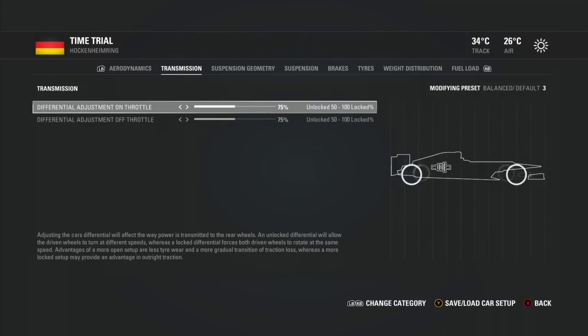Moving on to transmission — this is differential on throttle and off throttle. It basically affects the way the car behaves when you put the throttle down. If you've unlocked differential adjustment, it makes the car a little bit easier in terms of managing traction, with smoother, more gradual power when you press the right trigger or pedal, and it makes traction a little bit better. You can put the throttle down harder, but it takes away from rear tyre wear. So you're battling whether you want outright traction and want to stamp on the throttle from the outset — but you'll get tyre wear. If you want a smooth back end when you put the power down, then have the diff a little more open.